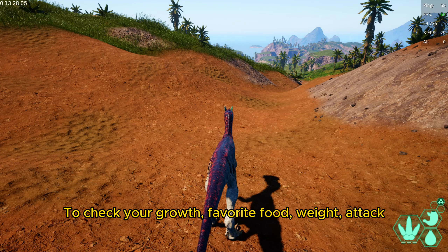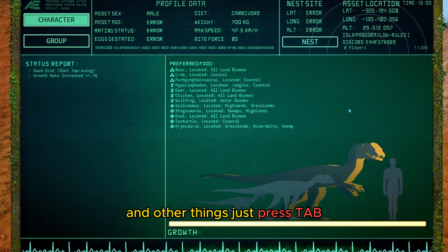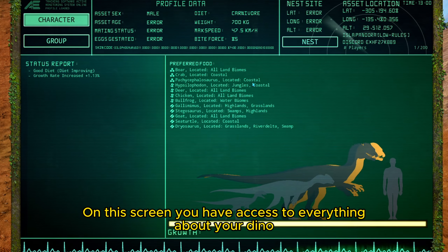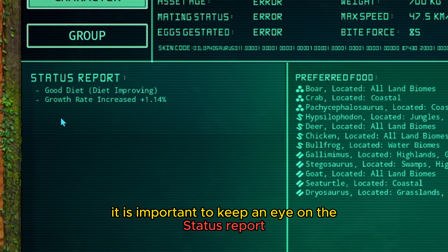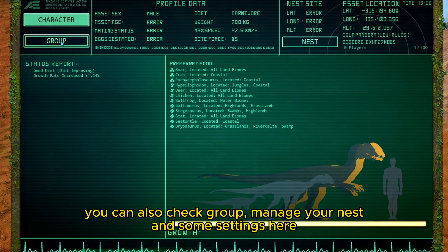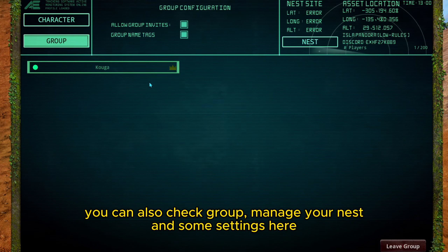To check your growth, favourite food, weight, attack, and other stats, just press Tab. On this screen you have access to everything about your dinosaur. It is important to keep an eye on the status report. You can also check your group, manage your nest, and adjust some settings here.